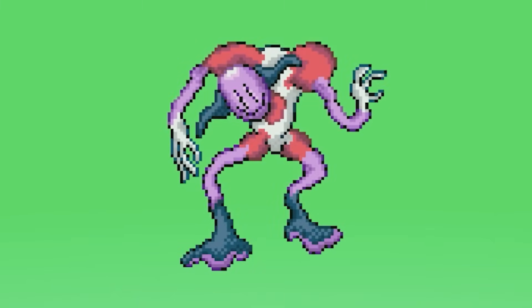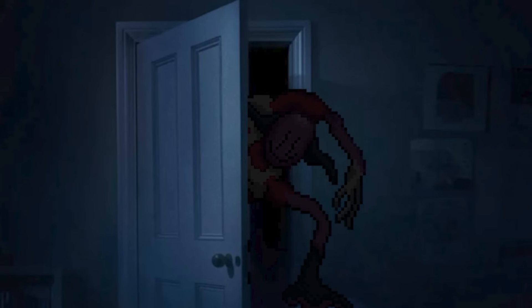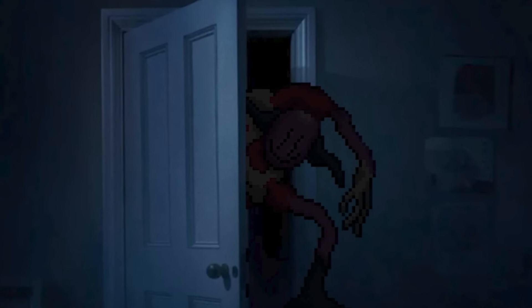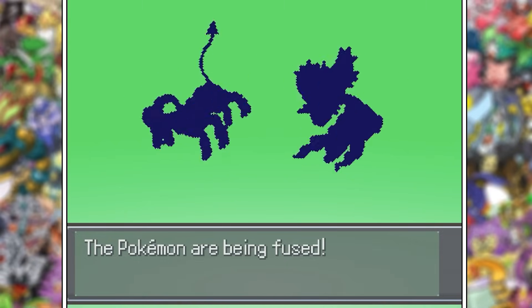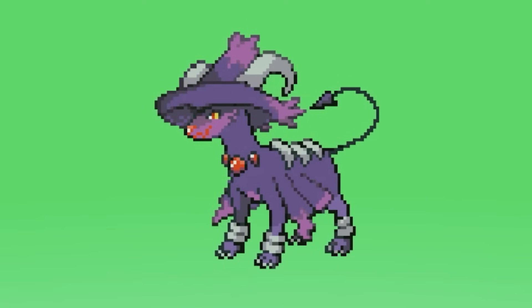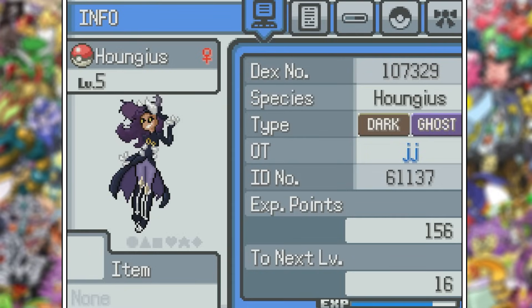Mr. Mime and Ditto is probably the least creepy of the Mr. Mime fusions, but imagine if this thing was in a dark room with you, peeking from the closet — that would instantly make it ten times scarier. Like, why are you smiling at me like that? Houndoom and Mismagius has a pretty unique fusion — not that one, this one. I'm sure it's a reference to something, but why would Houndoom and Mismagius make this? Someone tell me. Anyways, I really like it.